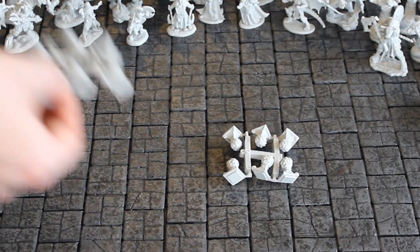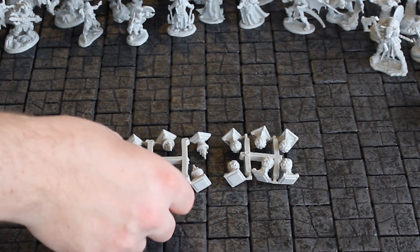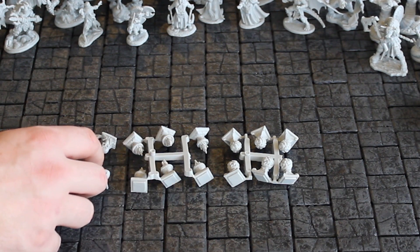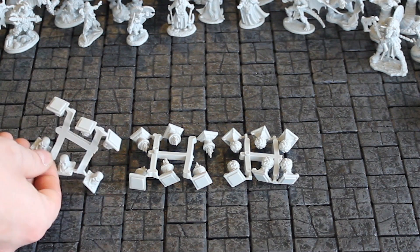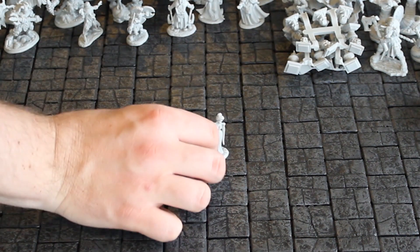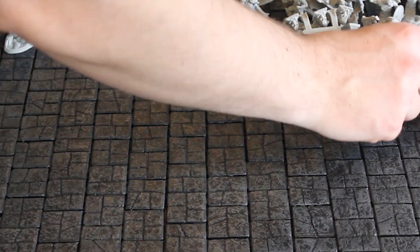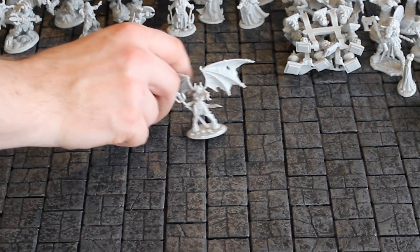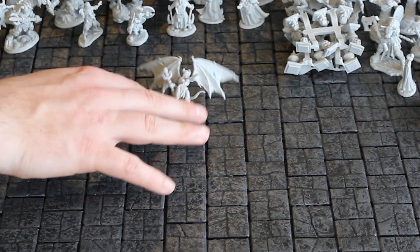Here we have some terrain pieces, also still on sprue — like these mystical orbs, these fire lanterns kind of, and these skulls. Nice to have. Here's what looks like a noblewoman of some kind. And here's a female fiend-type character — she doesn't stand quite upright by herself, so she definitely needs a new base.